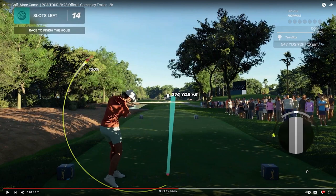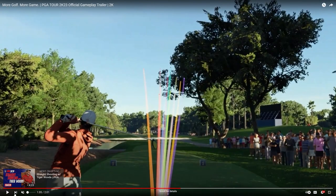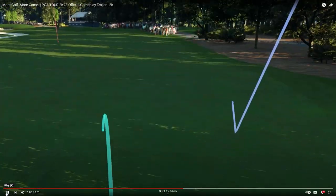There is a new website article with the feature overview that explains the three-click swing: it requires you to hold and release the A or X button depending on your platform for power, then tap it twice to line up your swing path and club face angle — as simple as one, two, three. We don't really get to see it clearly in this trailer. Looking at the swing feedback on the right, this one looks like one of my swings going straight off to the right — definitely not a clean swing.